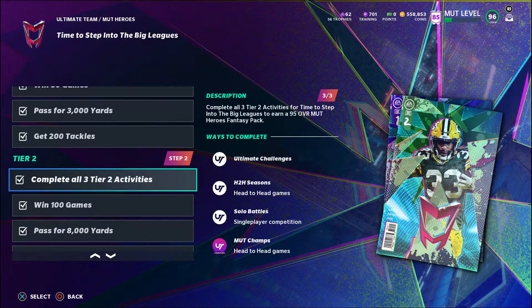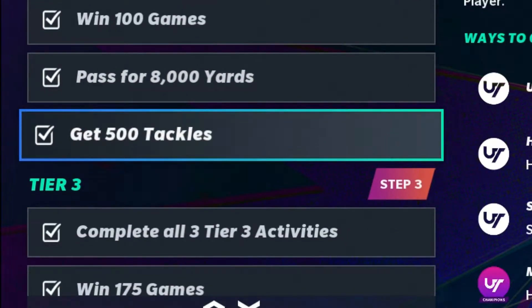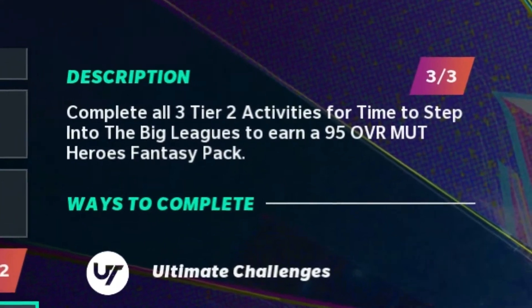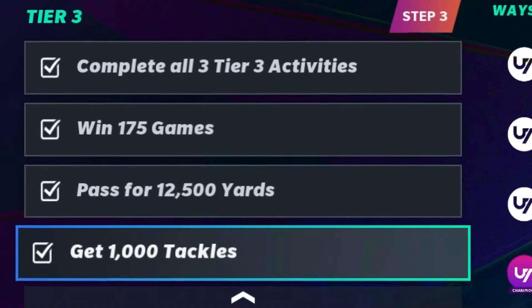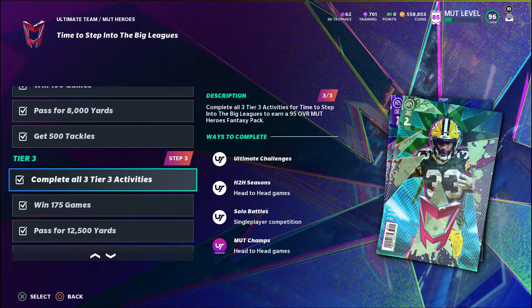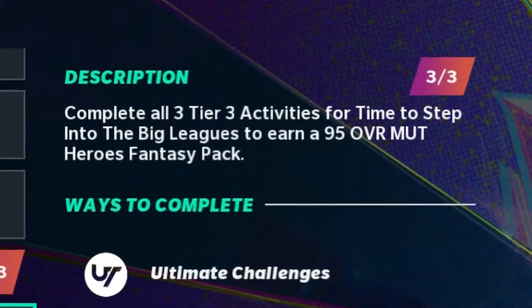If we come down to tier 2 we have more of the same — you have to win 100 games, pass for 8,000 yards, and get 500 tackles. Once you complete all three of those you're actually going to unlock a 95 overall MUT Heroes player, which is an auctionable and tradable item you can sell for coins. Finally in tier 3, once you win 175 games, pass for 12,500 yards, and get a thousand tackles, you get a thousand coins for each one, but the big reward is a 95 overall MUT Heroes fantasy pack. I'm going to spare you from going into the other three missions because they're the exact same.